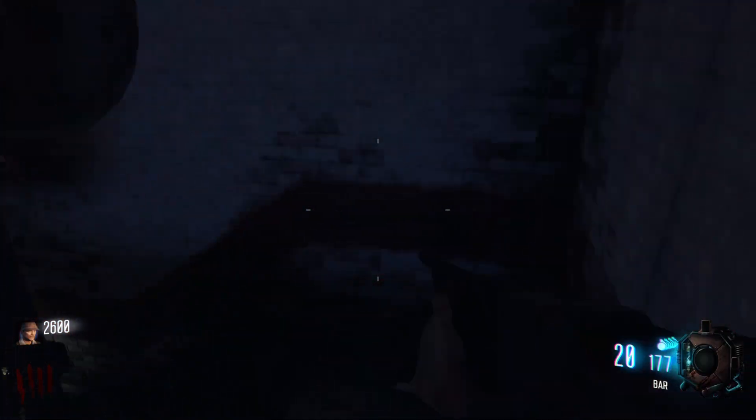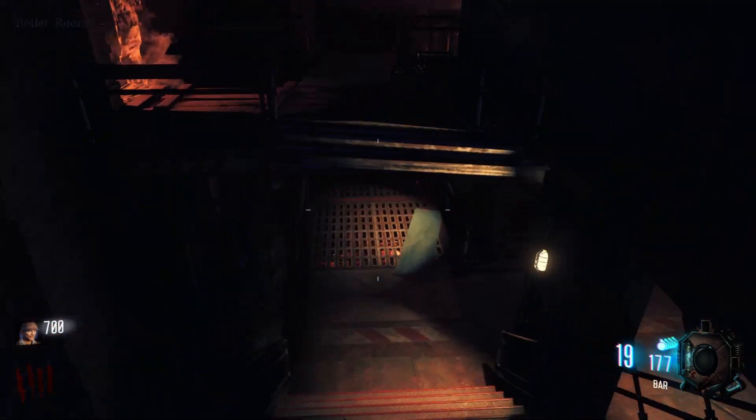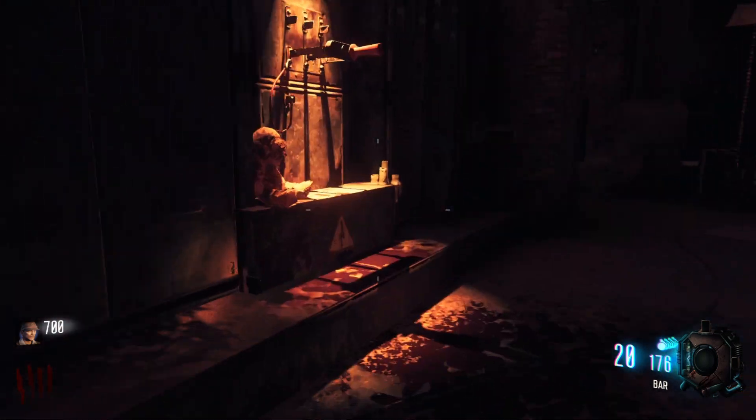In order to open up Pack-a-Punch, you will first need to turn on power. To do that, open up the door to the basement and go all the way down the stairs. Once you hit the bottom floor, the power switch will be directly on your left.